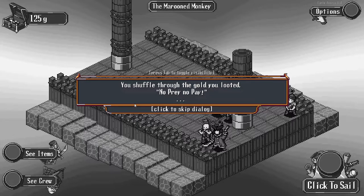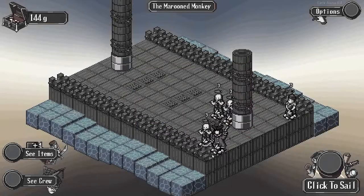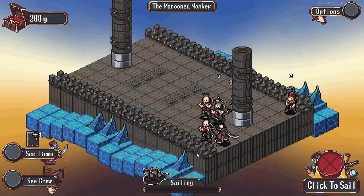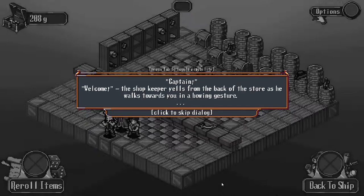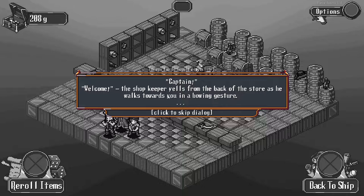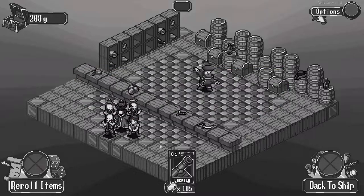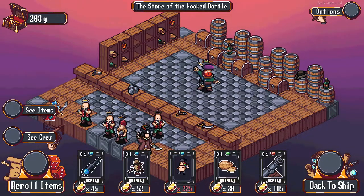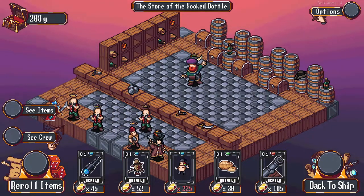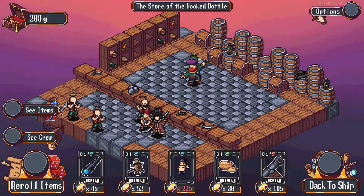We shuffle through the gold - looted. We got some training equipment and 3 gold. Click to sail, go to the shop - we desperately need some help. We're doing quite well actually; this run is going surprisingly well. I say that now - it's probably all going to fall apart relatively soon. This is about when most of my runs have fallen apart.